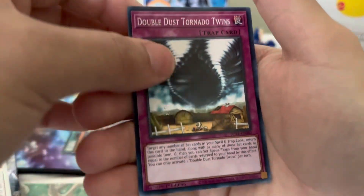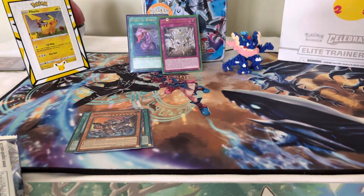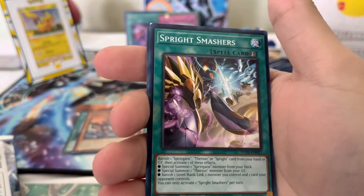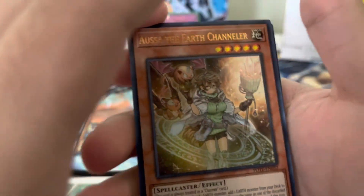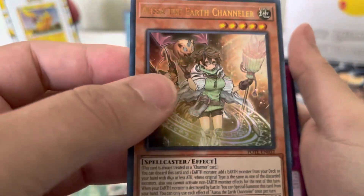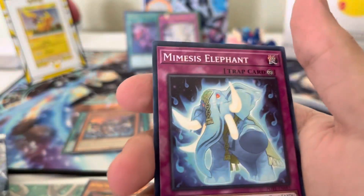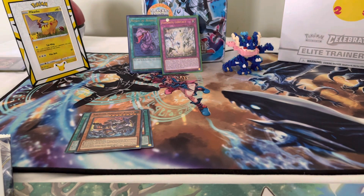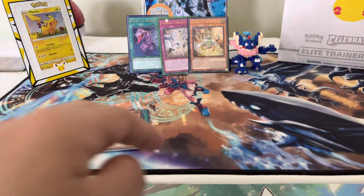Double Dust Tornado Twins — still releasing more Spell Trap removal cards. Let us know down in the comments if you want to see more of this set — we'll be happy to open it for you. Oh, this card got dinked in the corner — not good. And we got an Ultra Rare: House of the Earth Channeler — another Ultra Rare! Now I'd really like a Secret Rare. New Charmer card, not bad. Ultra Rare Aousa Tier Elements, and more Tier Elements stuff. Let's get a sleeve for this one as well — Aousa the Earth Channeler. Three Ultras, three Supers — I'll take that.